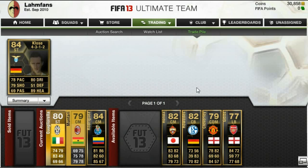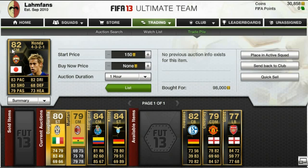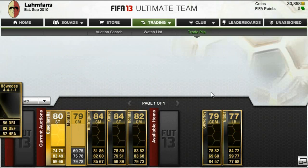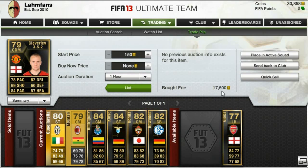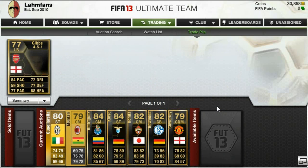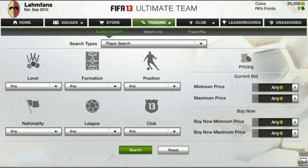What I actually want to talk about in this episode — as you can see, the players I paid and the prices I sold them for are on the screen right now — is the change of InForm players' prices. You can probably see an example here: the InForm Honda went up in price; he used to go for around 80,000 coins a couple of weeks ago.